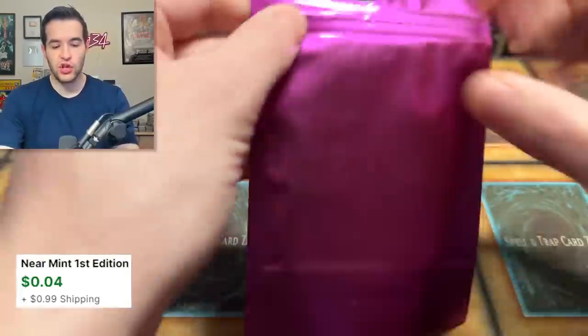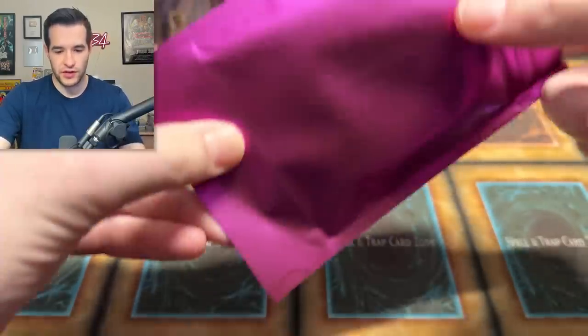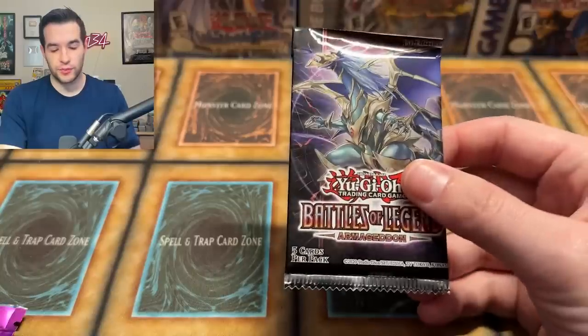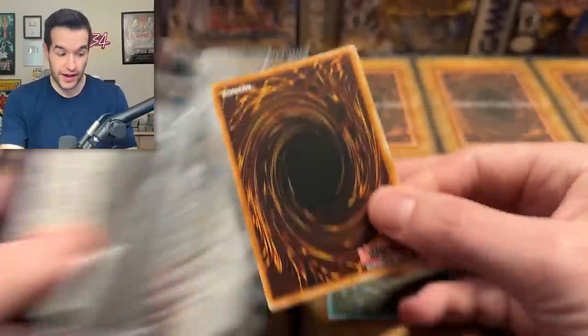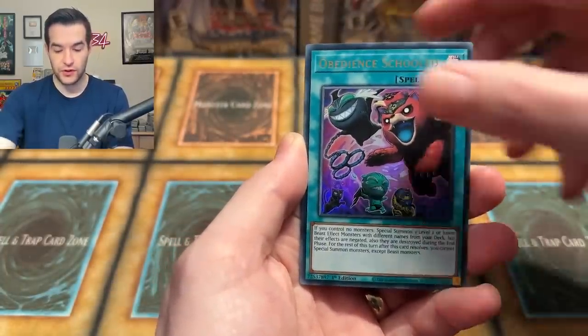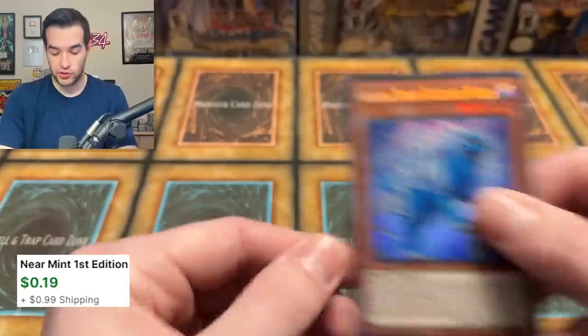Purple pack — this is the lowest impact option. There's really cool stuff though, like Eternity Code. We got a Battles of Legend Armageddon — that's very cool, probably the best ones you can get out of the purple pack. This one could have the 10K Dragon, which is also being given away in the gold pack. We pulled Goyo and a Glacial Beast Blizzard Wolf — nothing there. I think somebody got a 10K Dragon out of the last pack.